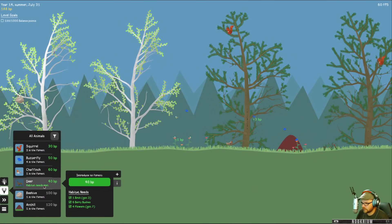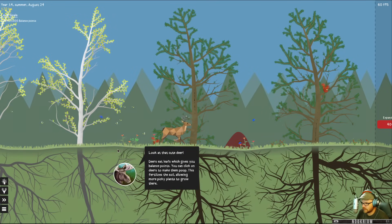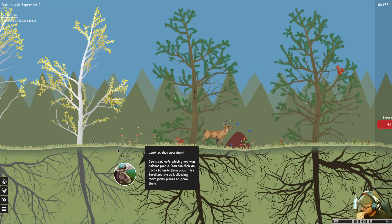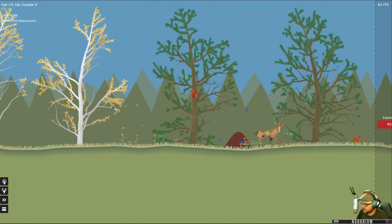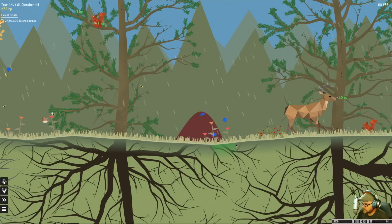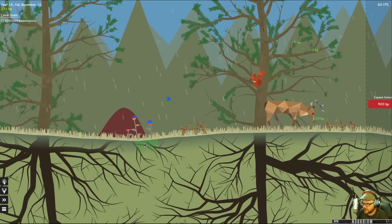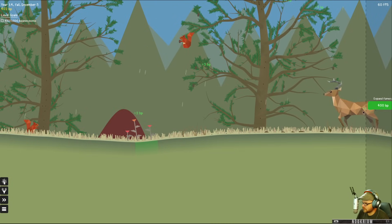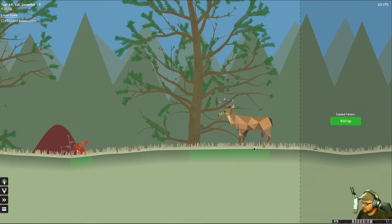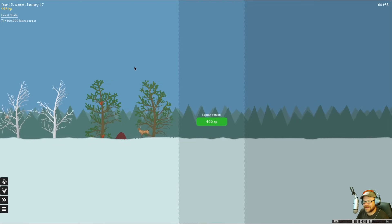And then a deer — we got it! One deer please. Deer eat leaves, which gives you balance points. You can click on the deer to make them poop, fertilize the soil, allowing more picky plants to grow there. Bloop, yeah. Is it green there? Does that mean it's fertile? How many times can you poop? Just a whole bunch — he doesn't stop. Okay, that sure is fertile.